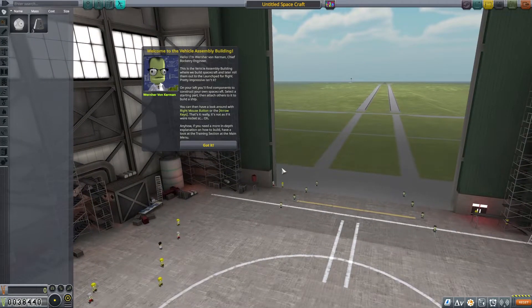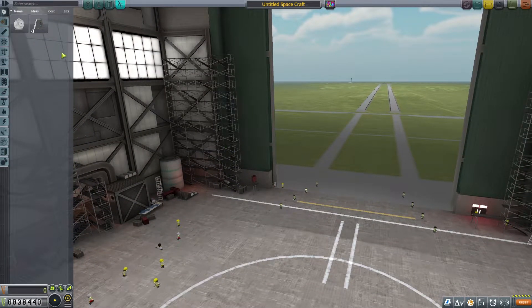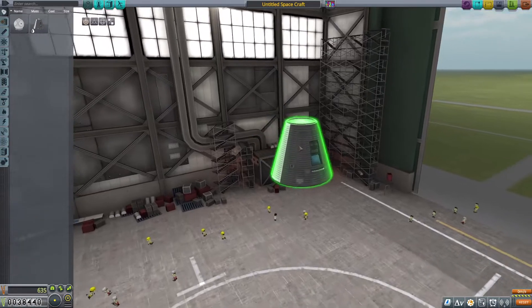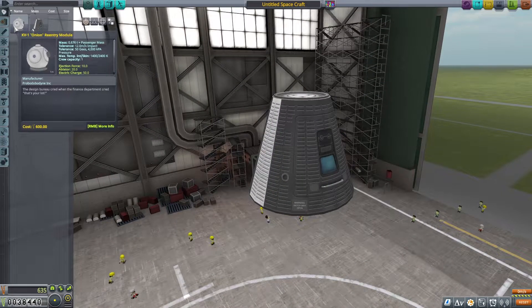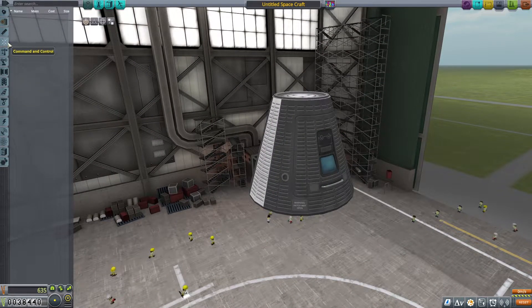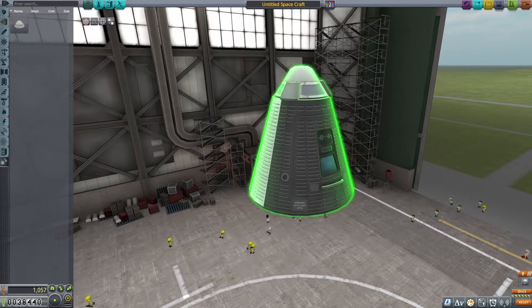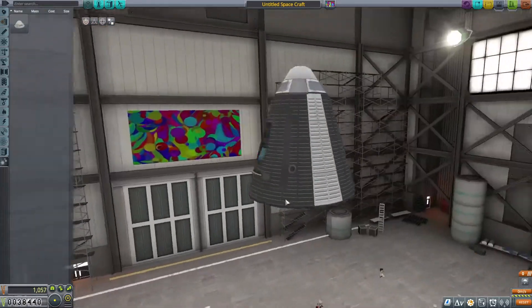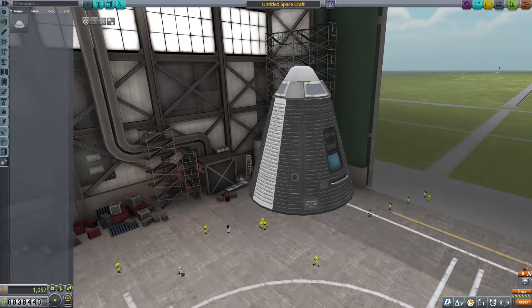Let's take a look here at the VAB. We have no parts unlocked. Let's just get started on our first craft — I'm going to use the standard command module, and we want a parachute. First step. Look at that — it's beautiful, modern artwork painted on these vessels.